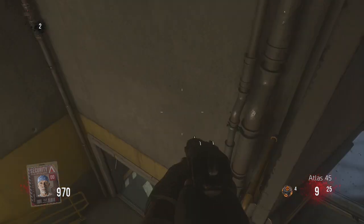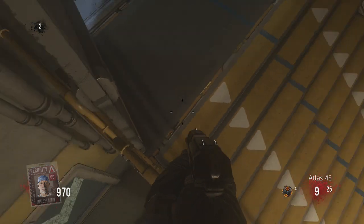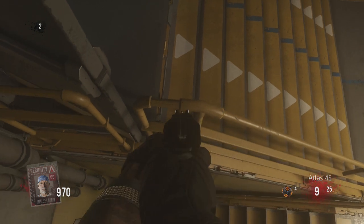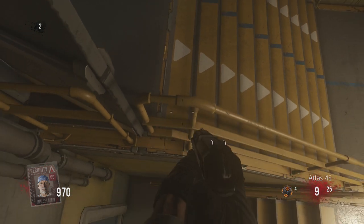You want to jump onto it and just crouch down. Then aim and line yourself up with that barrier. There we go. And now you're in a Garbo Glitch, guys.